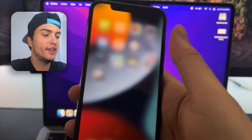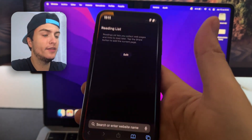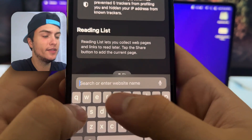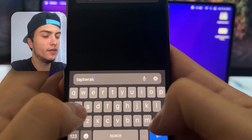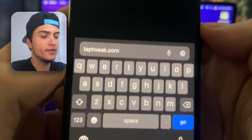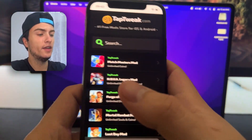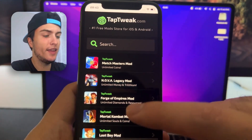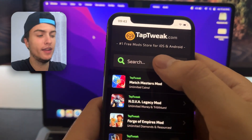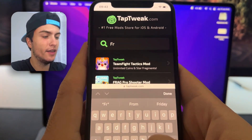Now we are going to start installation of the FR Legends mod with unlimited money and gold. Open Safari or Google Chrome and access the site taptweak.com. Here you will find different games and everything. From here we need to search FR Legends — press the search bar on the top and type FR Legends.